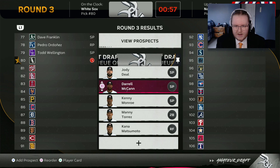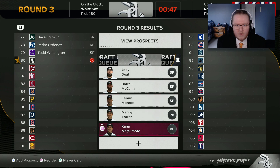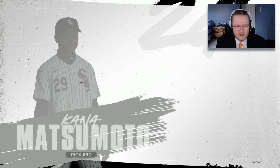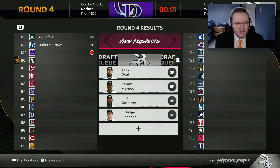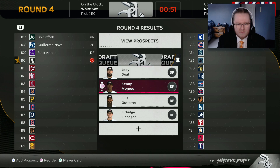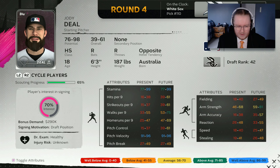We're about ready for our next pick, but the timer has dropped to one minute - I don't know if that's a bug or just how it works further down in the draft. Either way, I felt pretty set on my next pick. Since I didn't go with my risky pick last time, I want to go with one now - Kana Matsumoto. We don't have him fully scouted, but with what information we do have, I like what he brings. His starting overall range doesn't go down super far, he has good speed, and looks like a pretty solid bat. Going with him for our fourth pick. In the next round, we're taking our third starting pitcher of the draft - Jody Deal. We only have him 65% scouted but have him ranked all the way up to 42nd. He's 18 years old from Australia.